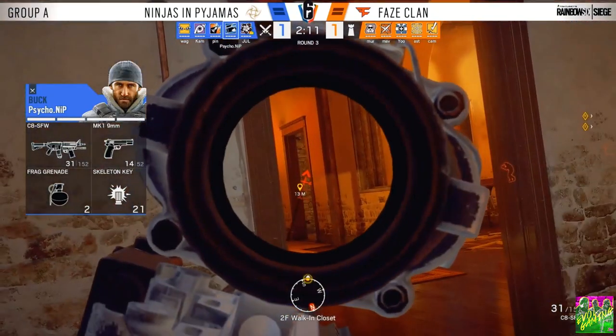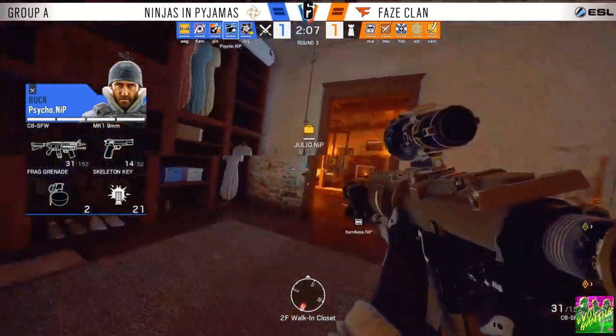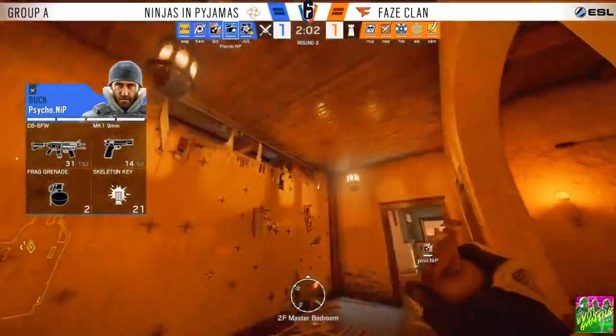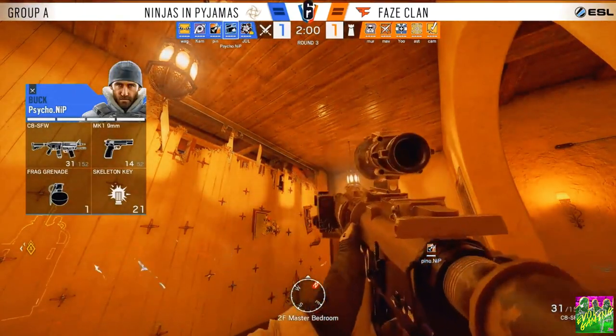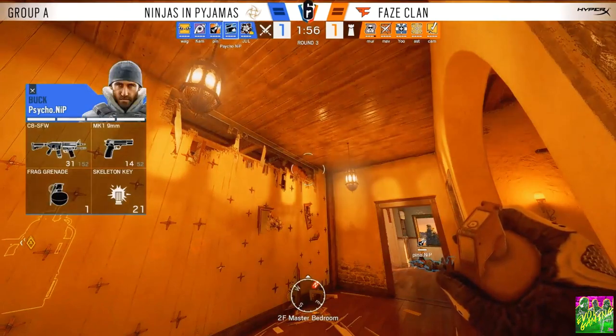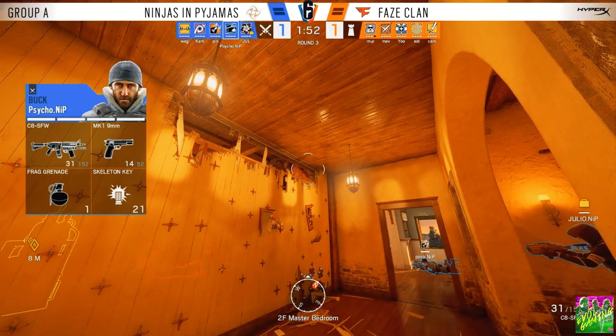Psycho again — one of those nutty shots that Ninjas of Pajamas have. Just one of many, along with Pino and Julio. No soft destruction from below. Psycho is going for the nade instead to clear out the bandit batteries, and he does just that. Already three gone with one grenade — great efficiency.